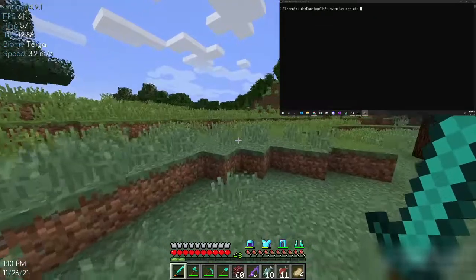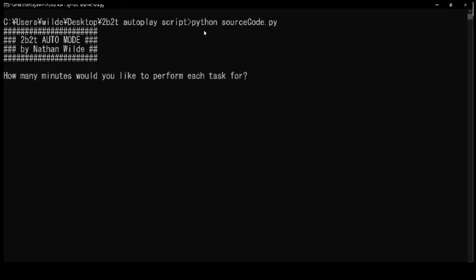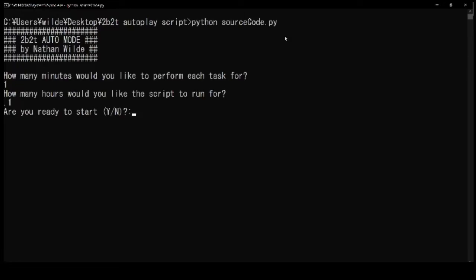To start off, I'm going to tab out of Minecraft and go to my terminal window. All you need to do to run the script is just say Python and then run the actual code, which is SourceCode.py. Hit Enter and it shows the name of the program — it wants to know how many minutes you'd like to perform each task for. I'm just going to do one minute per task. Then it asks how many hours you'd like the script to run for — basically this will allow the script to automatically make you leave the server after it's done running. I'm just going to make it run for 0.1 hours, so I think that's like 10 minutes or so.